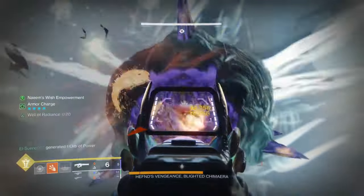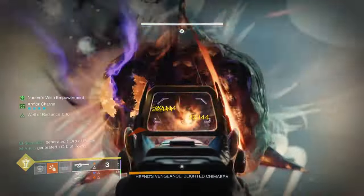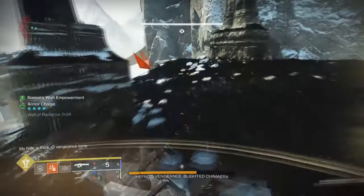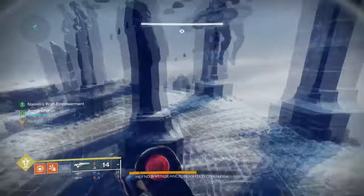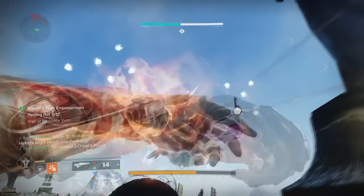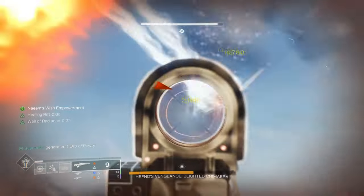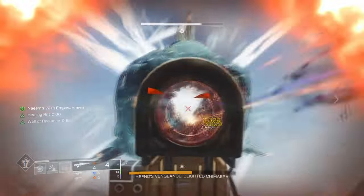For example, Dawn Chorus will be increasing our Scorch damage a bit more, and when combined with Ember of Ashes, this will reduce the amount of hits needed to trigger an ignition. At the same time, we'll also be getting melee energy back from scorching targets, which when combined with the Ember of Searing fragment means we can trigger even more ignitions with our abilities alone. Just these fragments will allow our routine of triggering Radiant when possible and then applying that heat throughout our build and repeating, providing a hard-hitting and extraordinary build you can carry everywhere.